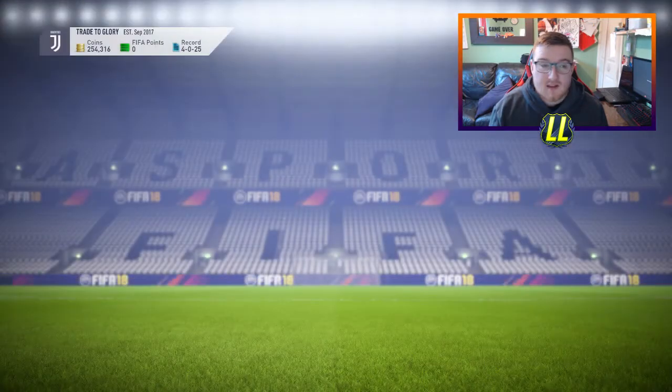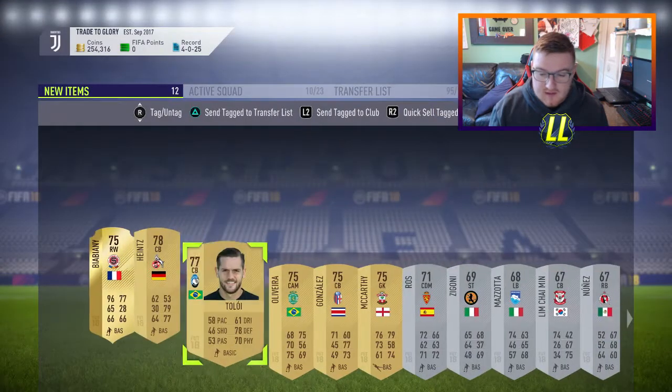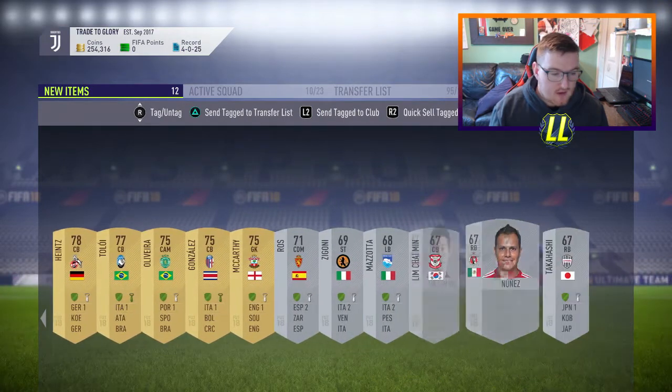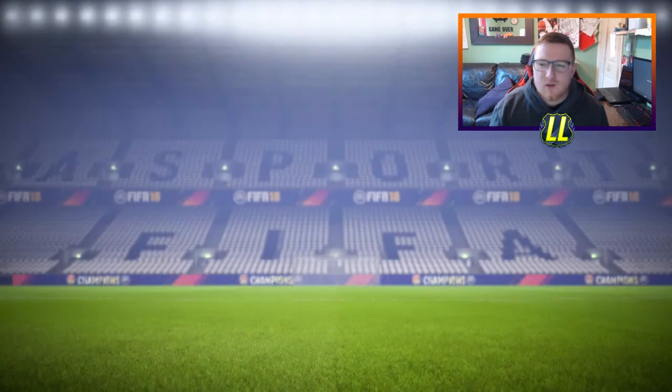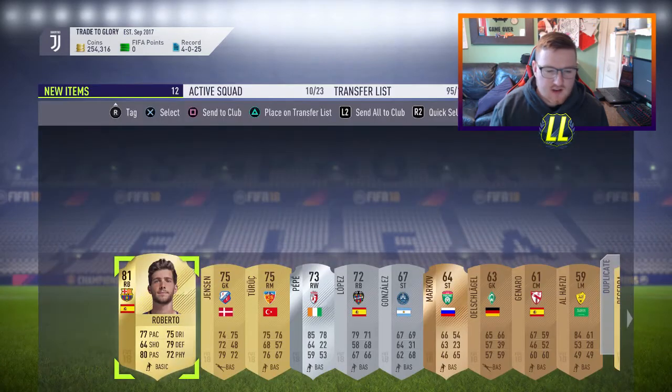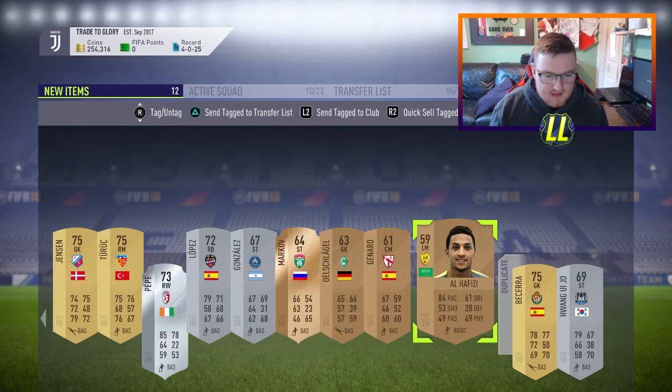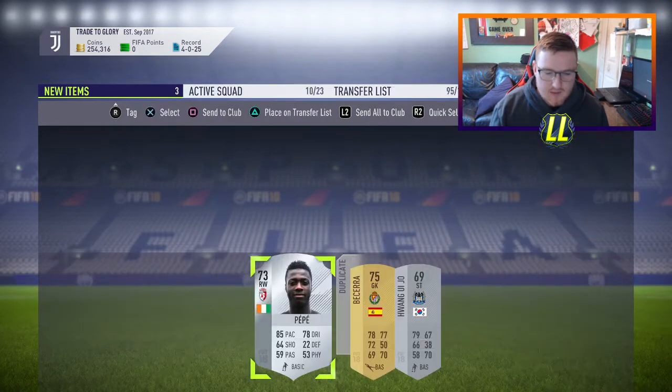So we've got these three packs — they're not really good-looking packs to be honest. Pretty poor packs to be fair, but we got some players back, maybe some decent silvers. Not really — silvers from the second division, which is no good. The last pack is another mixed pack with three items in it. Can we get a gold card? Apparently we do get three items now, though they're not three gold cards.